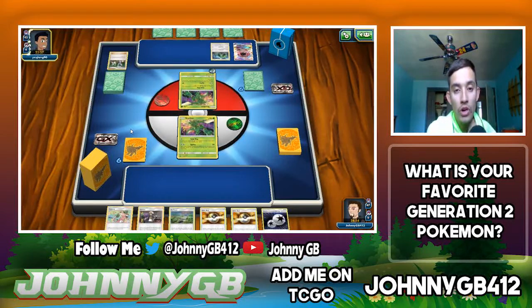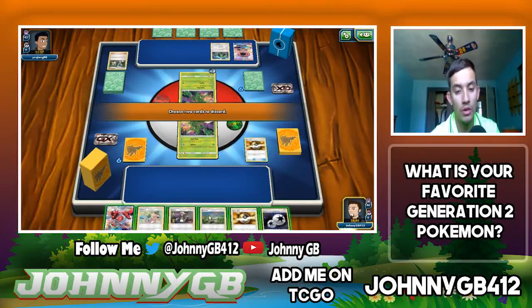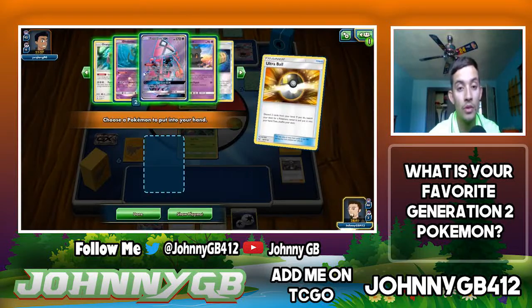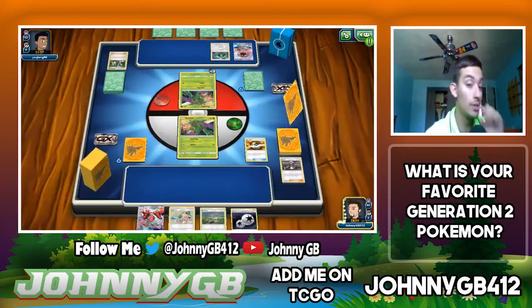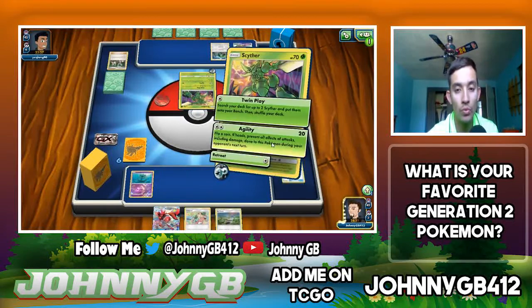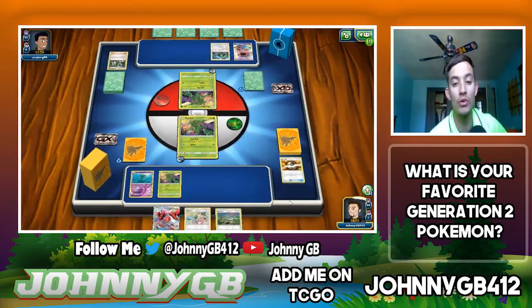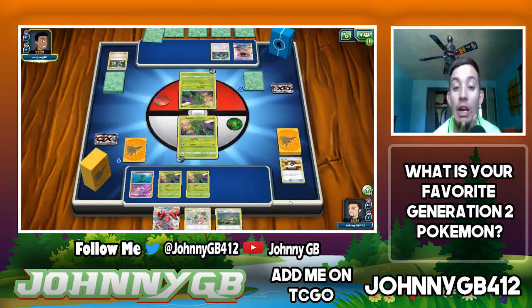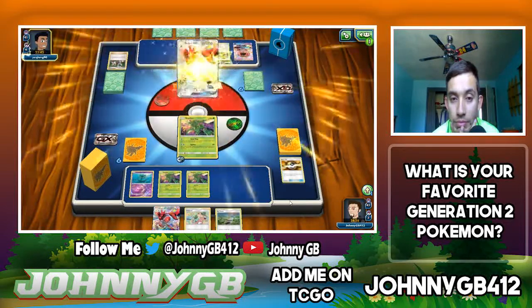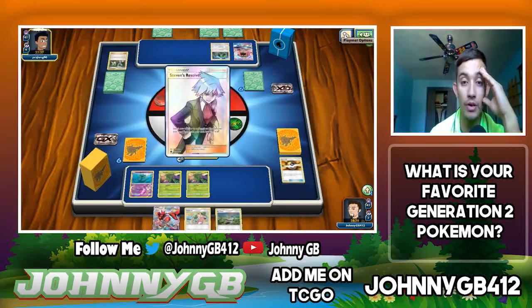We Ultra Ball, discarding a Guzma, to search out a Delmise, then use Twin Play so I can start thinning the deck and get two Scyther on the bench. Wait — if he has a Metal energy I actually lose my Scyther right now. If he has a Metal energy that's pretty much game. But he plays Steven's Resolve — search your deck for up to three cards, put them in your hand, your turn ends. That is actually good for me — Scizor can go in right now.